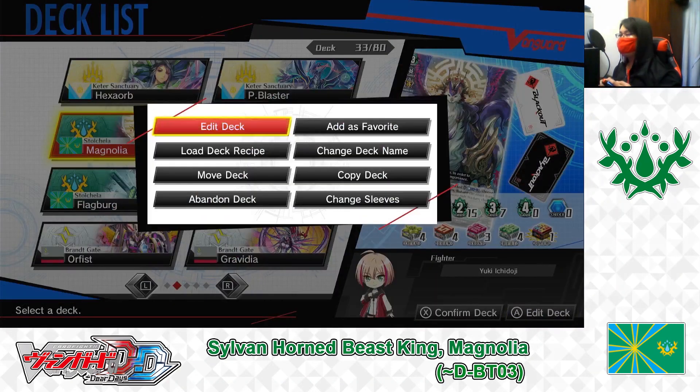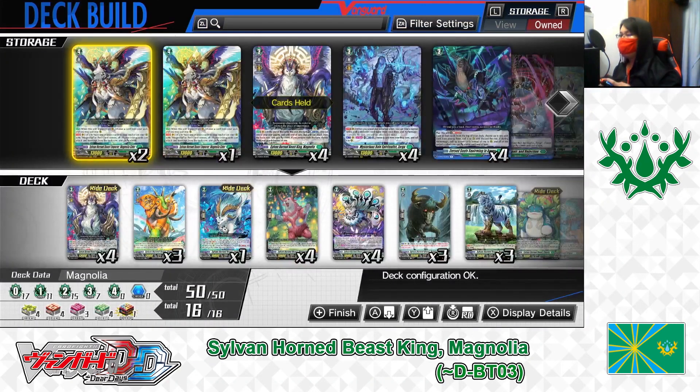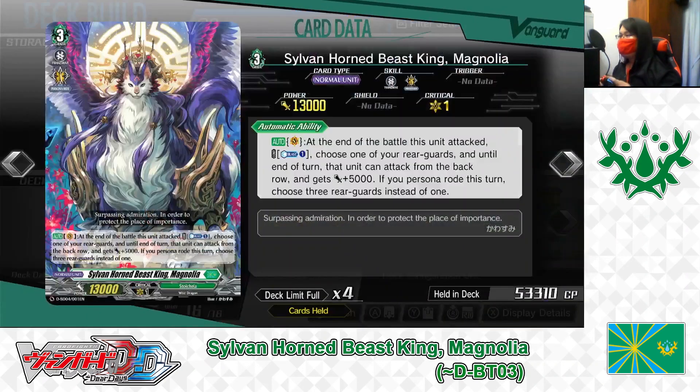Going to edit deck. Here we are in the deck menu. Like I mentioned before, the deck I'm building in today's Deck Profile video is a Stoikea Nations, Silverhorn Beast King, Magnolia deck, comprised of cards mainly available up until D-Booster 3.